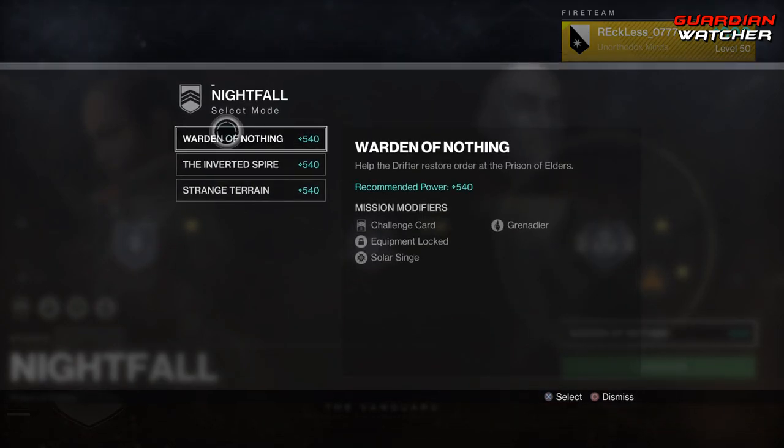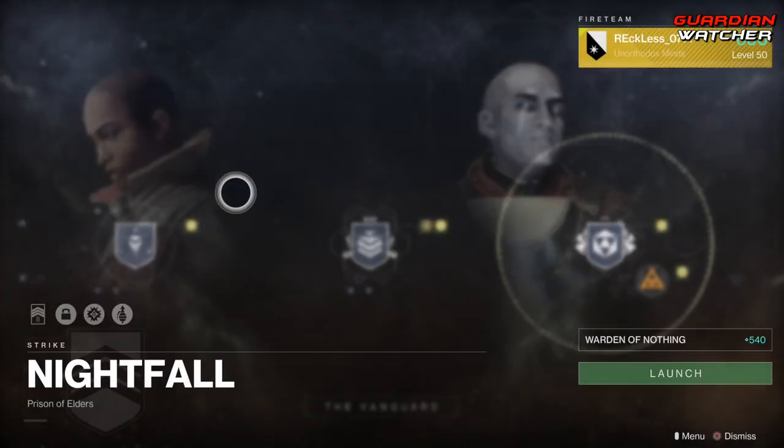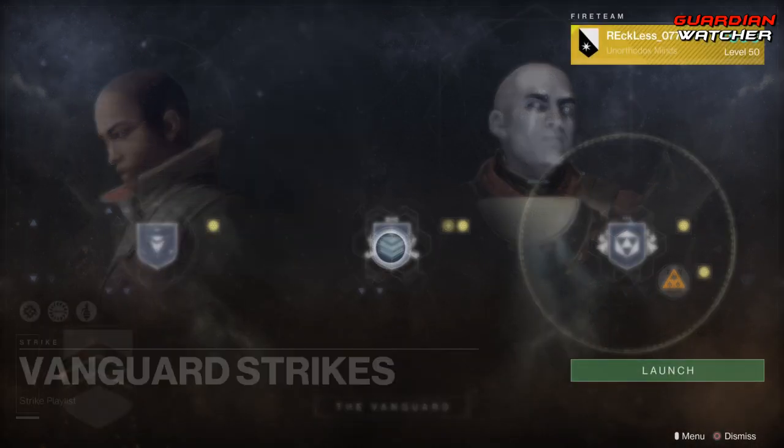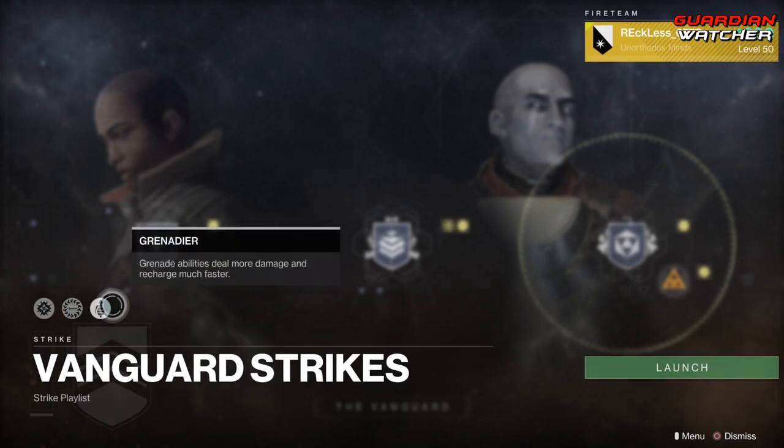We have Warning of Nothing, the Inverted Spire, and Strange Terrain. And as for the strikes, the modifiers on this are Arc Singe, Iron, and Grenadier.